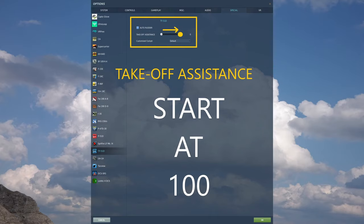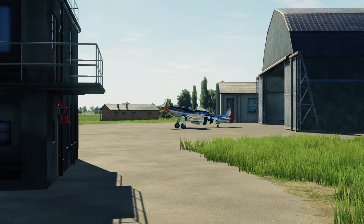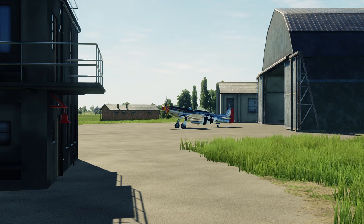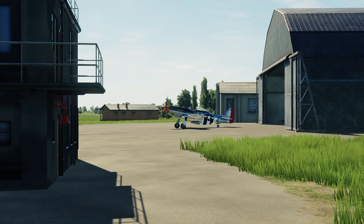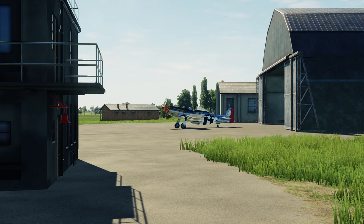I'm hoping this helps you guys handle the Mustang a lot better on the ground. Here we are in the cockpit. We're on Manston Airfield on the channel map — this airfield is available on both the Channel and the Normandy map. But these principles can be applied to any map, any runway, any taxiway in DCS World. This will be episode one all about ground handling, and I'll show you tips and techniques I've developed in DCS World tailwheel aircraft.